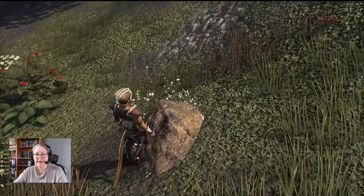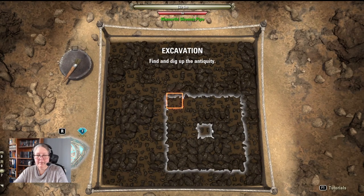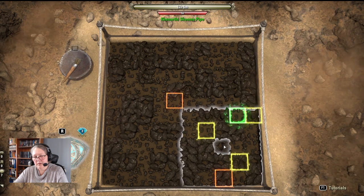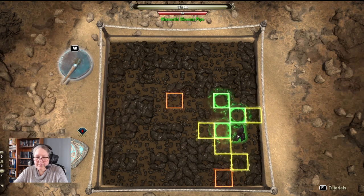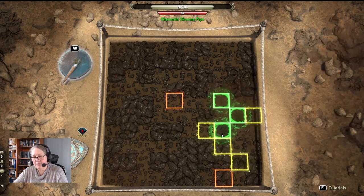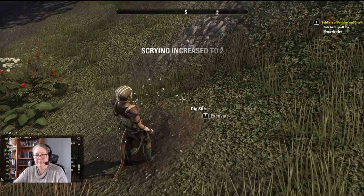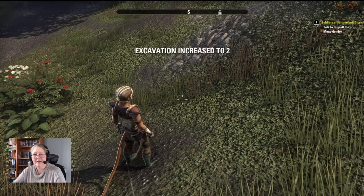We ran that little bit extra and it did stop chasing us. Now we can dig up our dirt mound in peace. I usually dig in a square area because when I get the next tool up, it's just so much easier for using it. We also found our bonus item — a Torch Bug Lantern. Scrying has increased to two! Yay, go us.